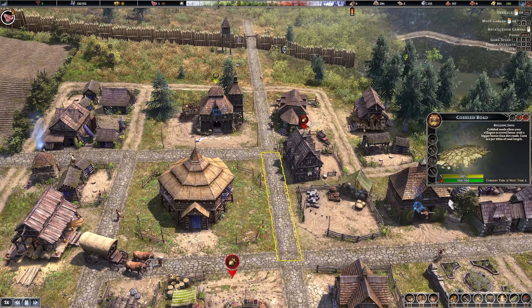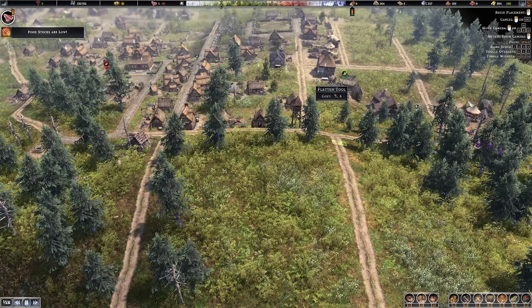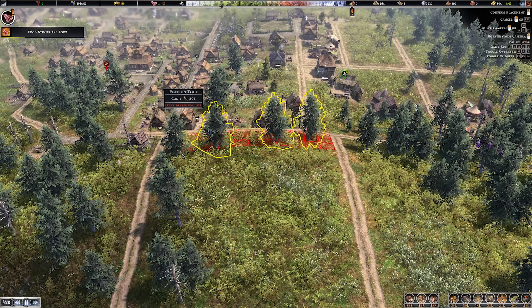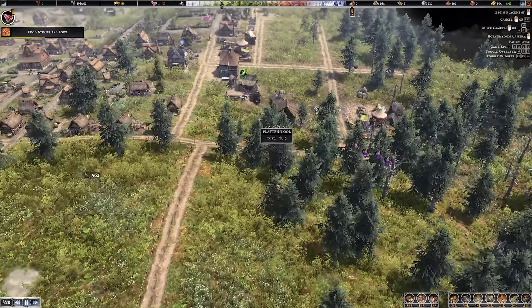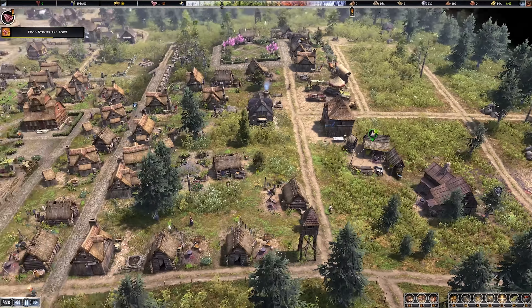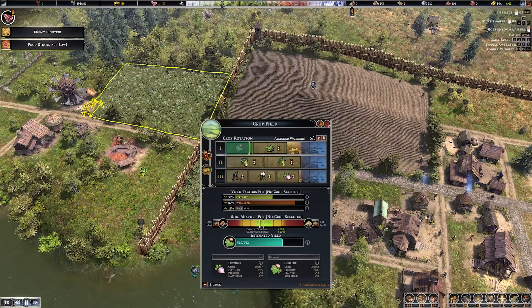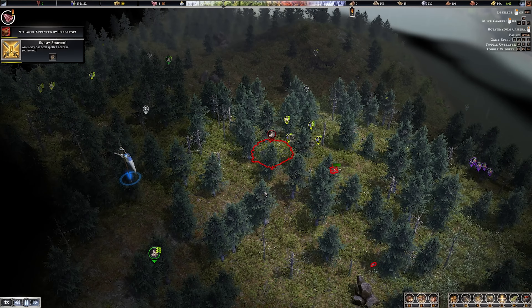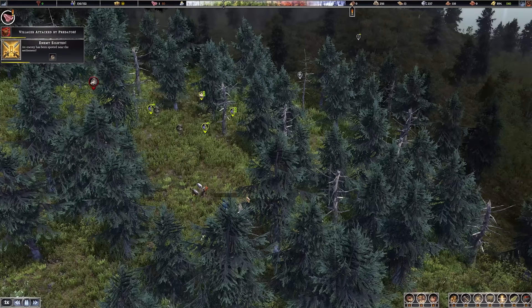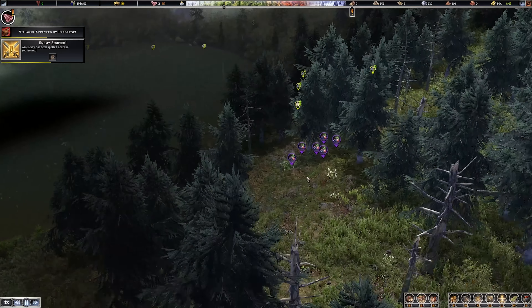I would really like to get a cow - it would be so good if we could farm our own meat rather than relying on hunters. I also want to start flattening some of the terrain over here so we can start planning for future expansion. Food stocks are low - it's okay, we just need to get through this first rotation of crops.